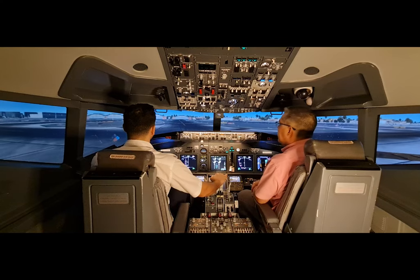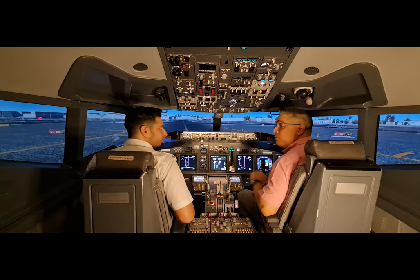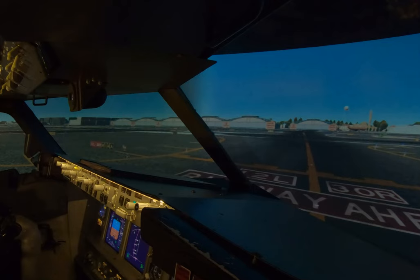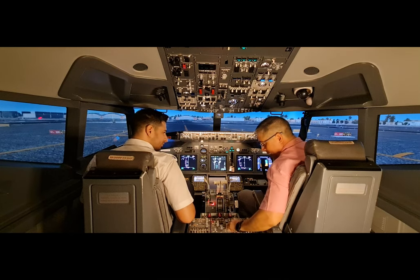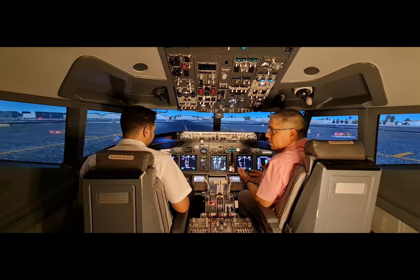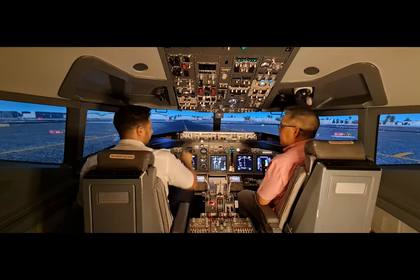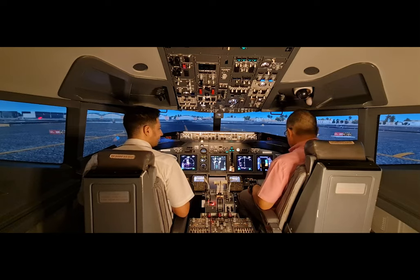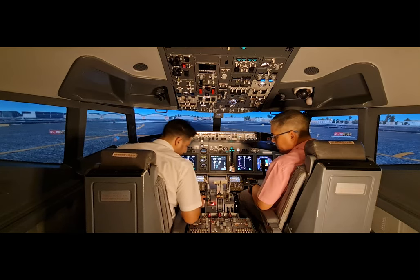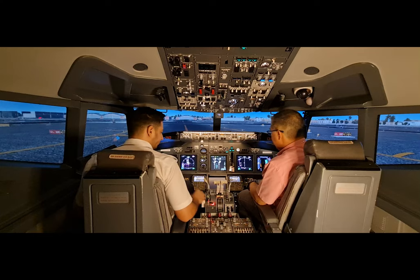The cabin crew calls to confirm cabin is secured for takeoff. Back on radio 1 — cabin is secure. I have no changes for my briefing; I'll select weather, select terrain, and set VSE. Before takeoff checklist: flaps 1, 1 green light, stabilizer trim 5.8 units. Before takeoff checklist complete. Both crew members are ready.